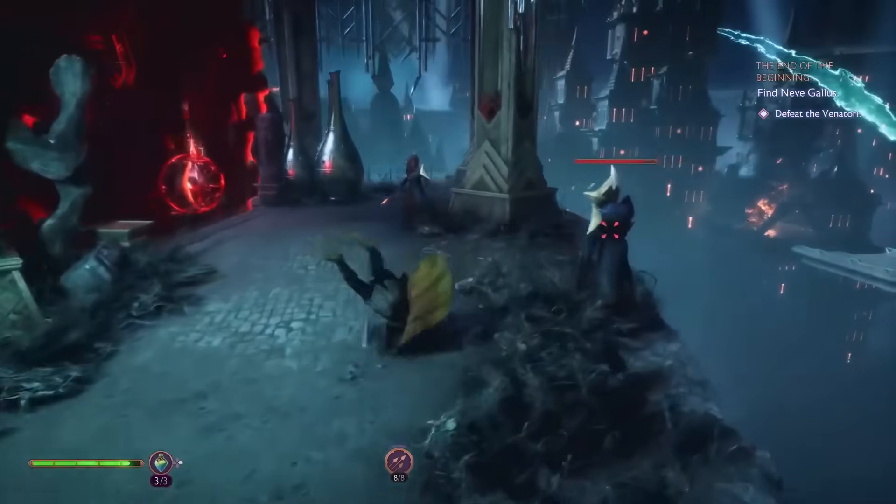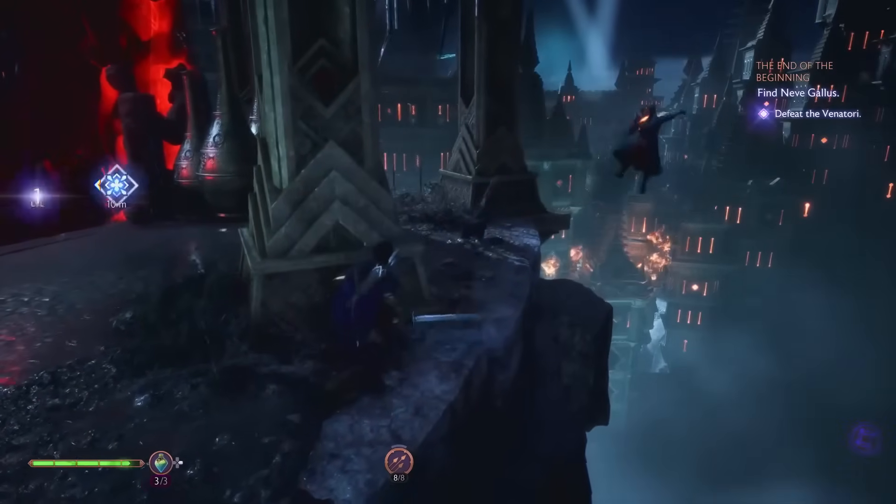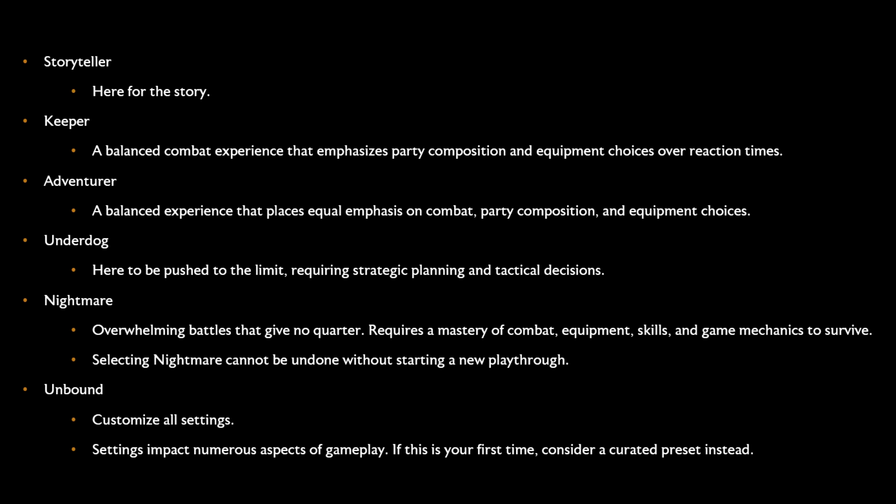There are also a plethora of accessibility options and ways to tailor the game to your liking. You've got five difficulty presets: Storyteller, for those focused on story; Keeper, a balanced experience emphasizing party composition and equipment over reaction times; Adventure, a balanced experience with equal emphasis on combat, party composition, and equipment; Underdog, requiring strategic planning and tactical decisions; and Nightmare, with overwhelming battles requiring mastery of all game mechanics. Selecting Nightmare cannot be undone without starting a new playthrough. There's also Unbound, where you can customize all settings to your exact liking.